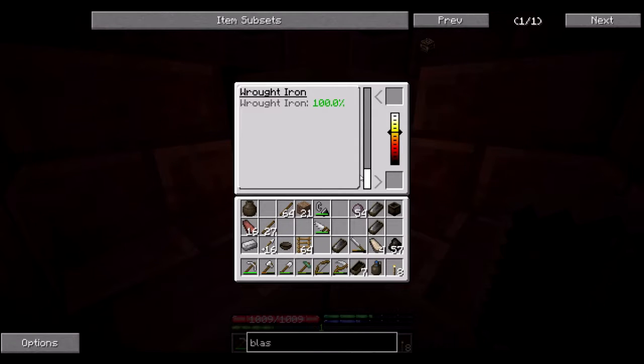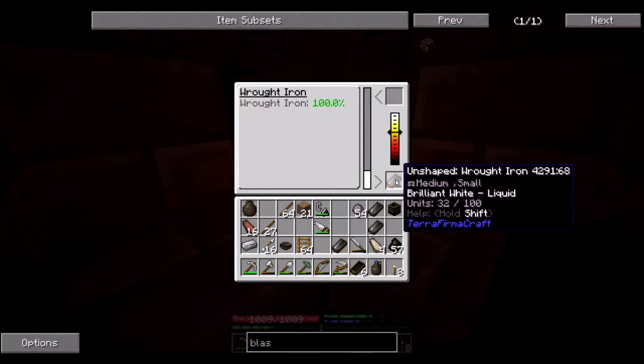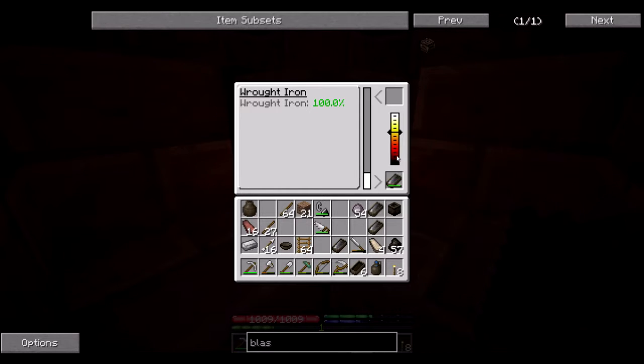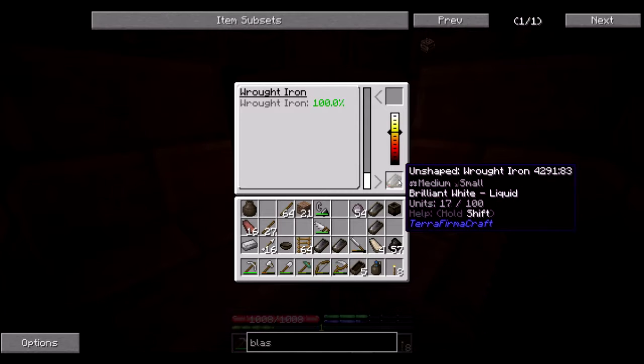We've got 600 units exactly, so we'll be able to perfectly even this out and have a bunch more iron ingots. Then I'm going to go look for another place to get some more iron, and I think we'll go mining for a little bit longer here while it's still winter.